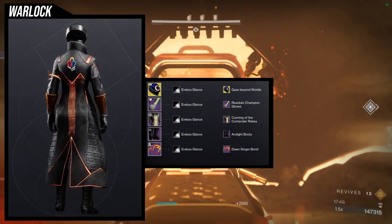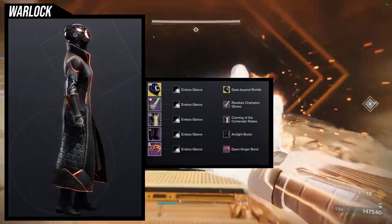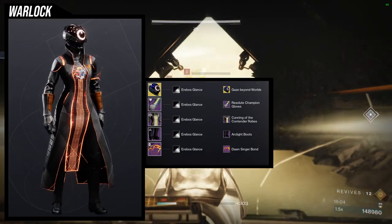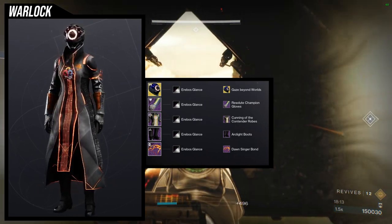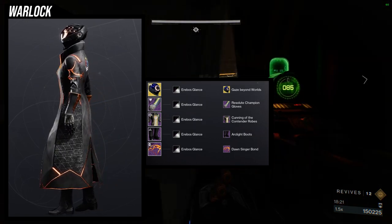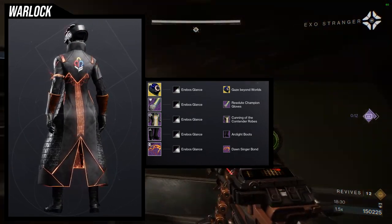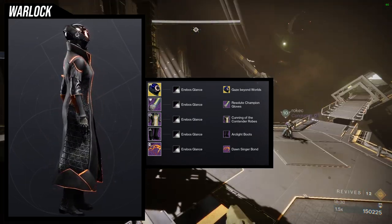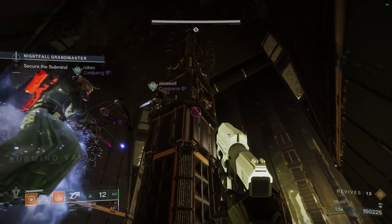For the chest piece I did end up using it in the Resolute Champion set for warlocks, which is the 2023 set, so I won't talk too much about it here. We're using the Gaze Beyond Worlds ornament for the Eye of Another World — I think this ornament is super fucking cool. The orange thing in the middle has an orange glow, so I decided to go with Horrible's Glance shader to tie that color in. The chest piece is Cunning of the Contender, using Arc Lake boots because the geometry of the boot goes really well with the chest piece. Then the Dawnsinger bond, since it glows orange, to keep that theme going. I really really like this set, and someone had requested Eye of Another World to be showcased, so that exotic gets shown off here too.